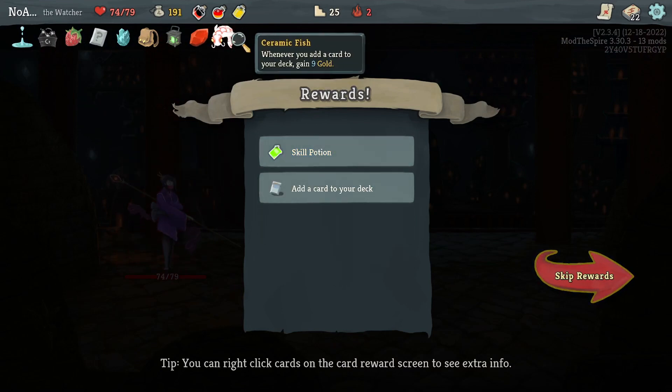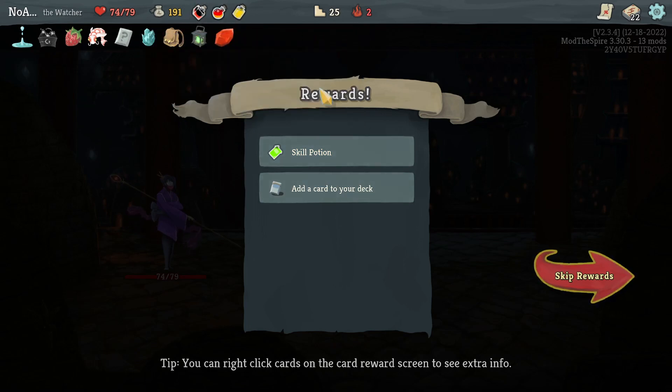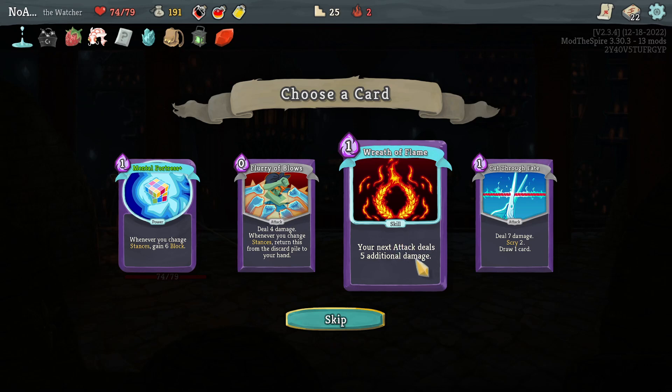Ceramic Fish - whenever we add a card, we get some gold. I don't think this is more valuable to us than any of these though. Wreath of Flame, Mental Fortress Plus, Cut Through Fate. Wreath of Flame would be a little awkward just because I'm trying to imagine a scenario where we use it as an activator for Crushed Joints, but then Crushed Joints consumes the buff. We do have a miracle we can use once per fight to kind of smooth that out a little bit. But Wreath right now would make our Ragnarok Plus do an extra 30 damage - and then of course with Wrath and Vulnerable that gets multiplied. So I think Wreath of Flame is the pick here.